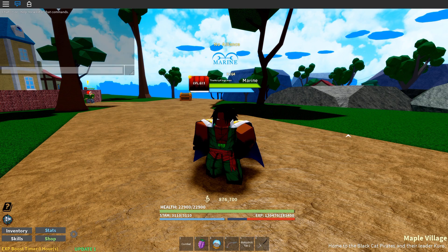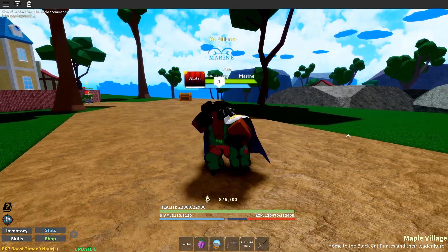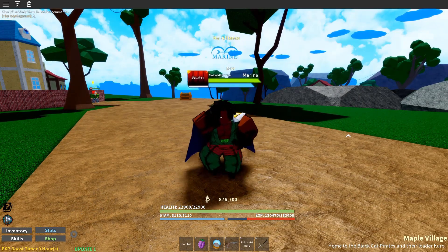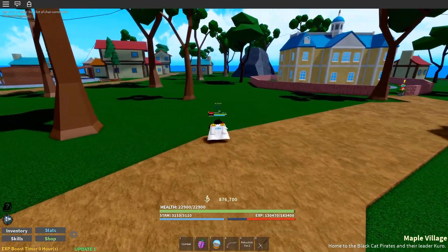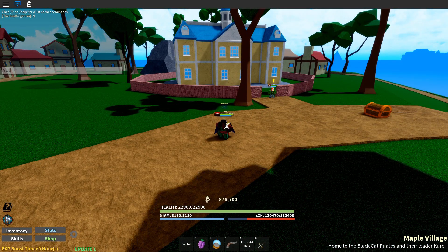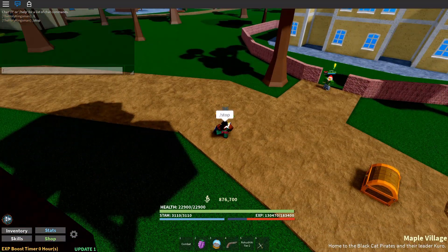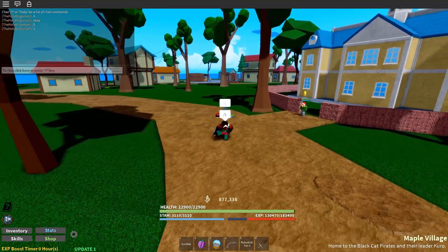First emote is gonna be 'L' - so you put in the command L and basically he just dances. After you kill someone you can do this, and even though they're not gonna see you doing it, you can actually kill them while doing this. You'll keep doing that same thing - you could just be killing someone while dancing all over their body. I actually don't know how you stop this... to stop it just put in L again.